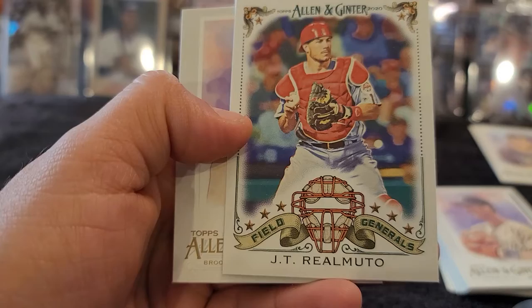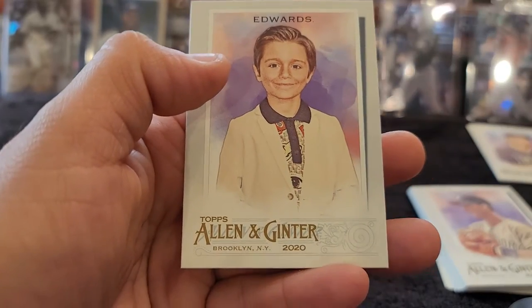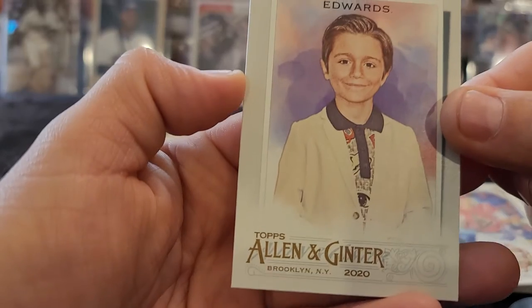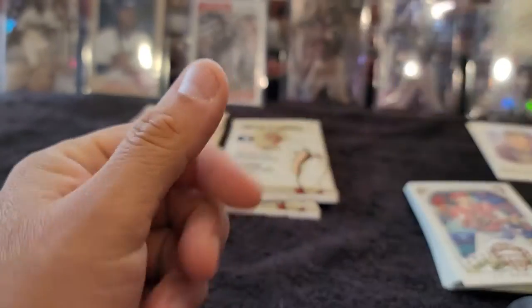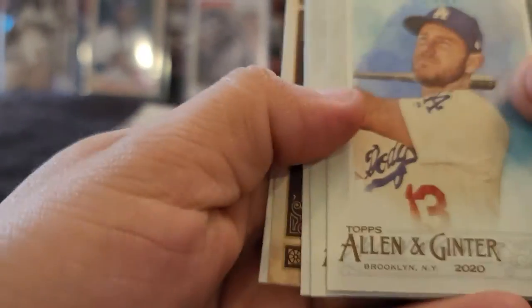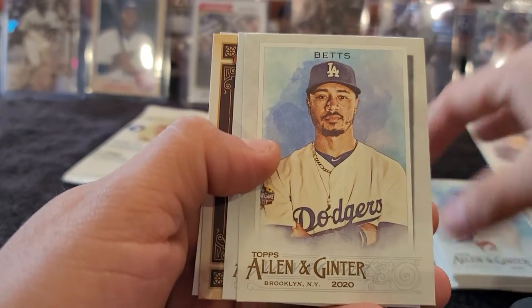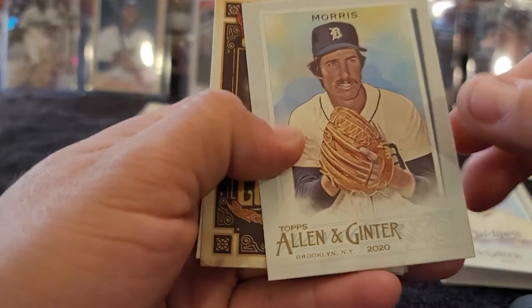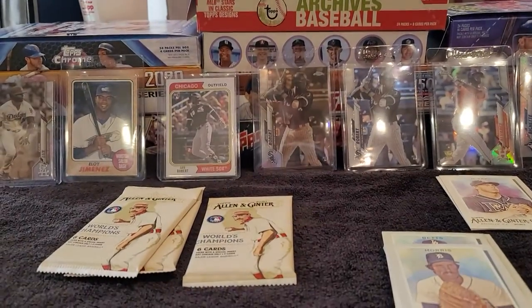Allen and Ginter — JT Realmuto. Edwards — Julian Edwards, and I think it's a kid. It's a little oddball to me. So it doesn't look like we have a hit on these so far. Got Max Muncy — looking at that trade, still disappointed about that trade. Jack Morris. Really, really need a new stand — this one is not doing too great anymore.